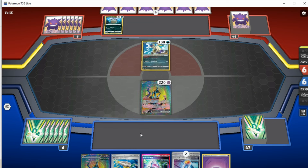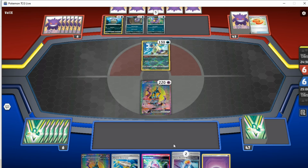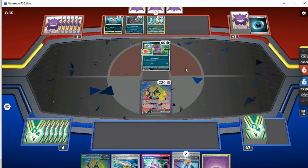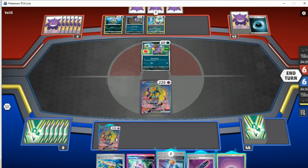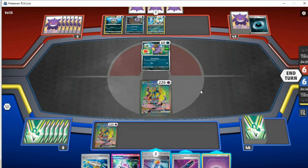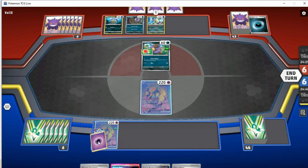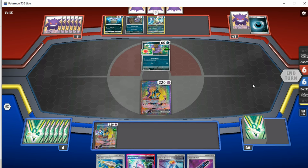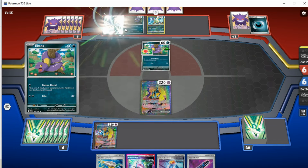This is going to be my very first game trying out the Iron Hands deck. I've just kind of thrown a bunch of cards together, so I have no idea how this will go. Our hand currently is in a rough state. It does look like we're playing against a bit of a rogue deck, which is a bit unfortunate for my first game. It looks like we've got an Ekans and an Overquill — I'm assuming that's going to be a Gengar EX eventually.